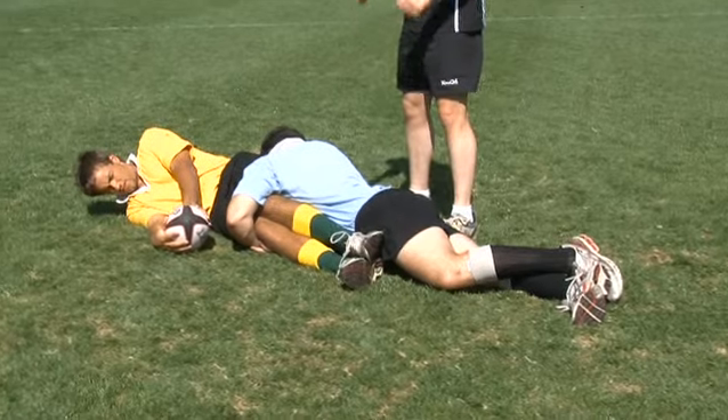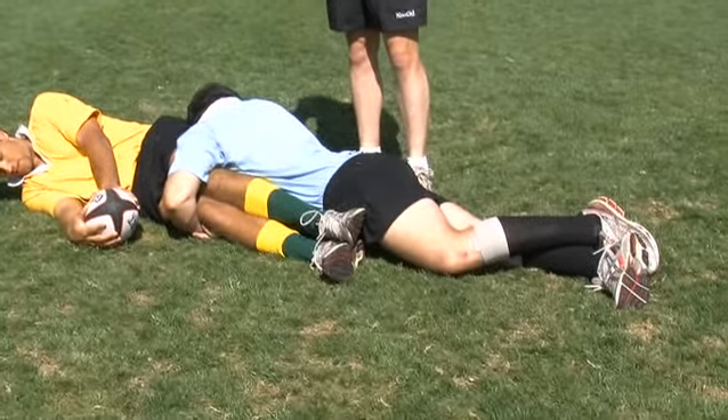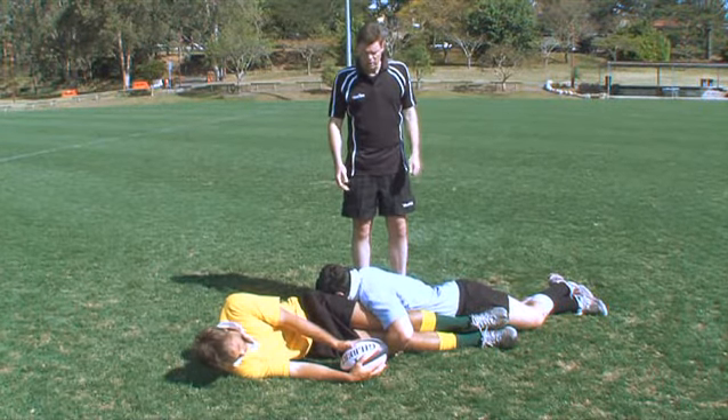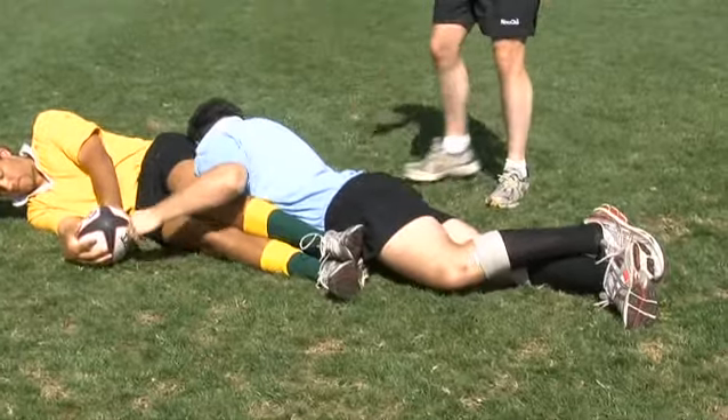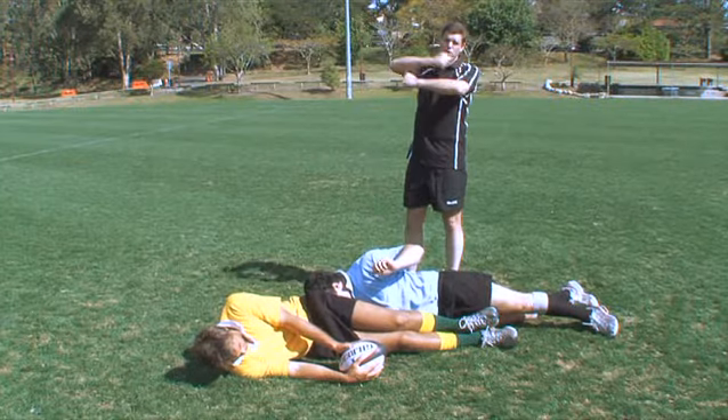Let's look at the tackler and what he needs to do, given that he's the first point of call for the referee. The first thing he needs to do is actually release the tackled player on the ground. Not many people understand that that's the first thing that has to happen before we worry about rolling away or anything like that. If he fails to release the player on the ground, the penalty kick is for no release.